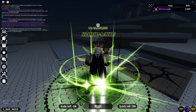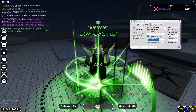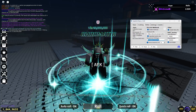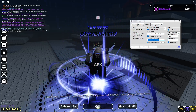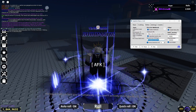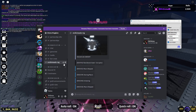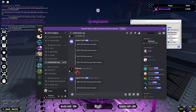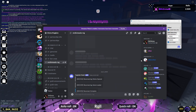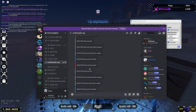Roll detection enables the macro to detect if you roll something above 100k — it's an aura detection feature that will post results in your webhook. For example, right here you can see I did get Chromatic.